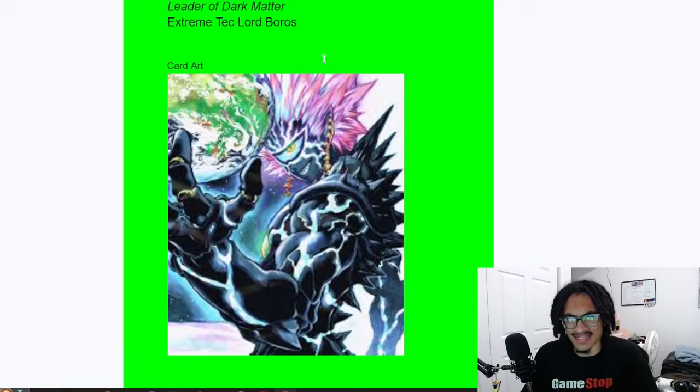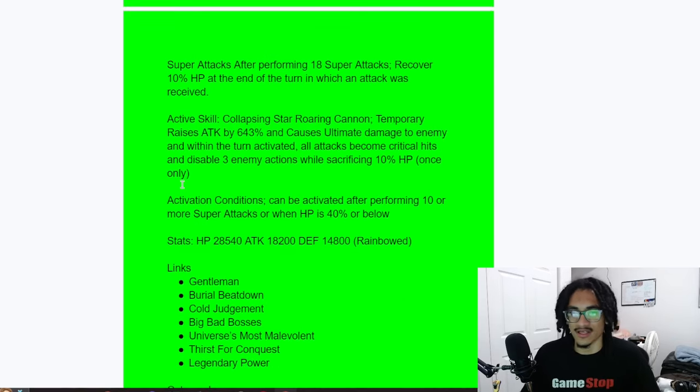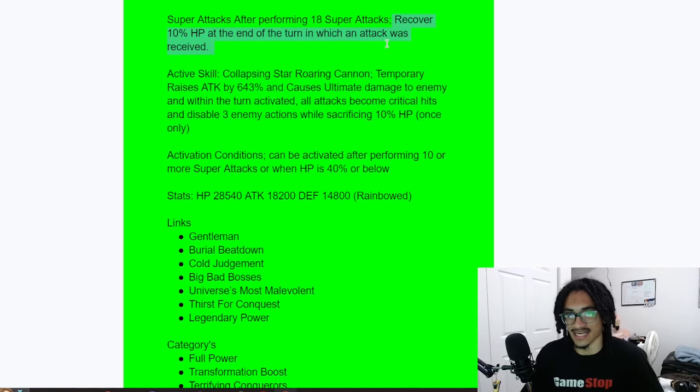His active skill is 'Collapsing Star Roaring Cannon' — great name, sounds like something out of Pokémon. It temporarily raises attack by 643%, causes ultimate damage to the enemy, makes all attacks within that turn guaranteed crits, disables three enemy actions, and sacrifices 10 HP — once only. It can activate when he performs 10 or more super attacks or when HP is 40% or below.